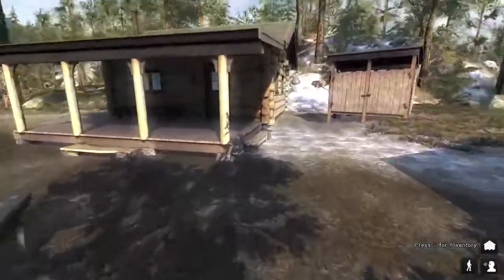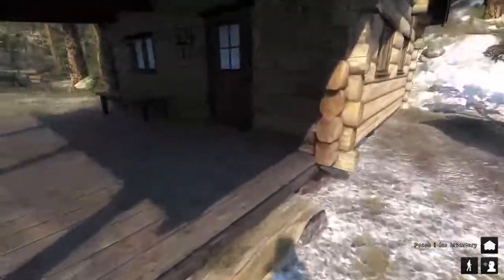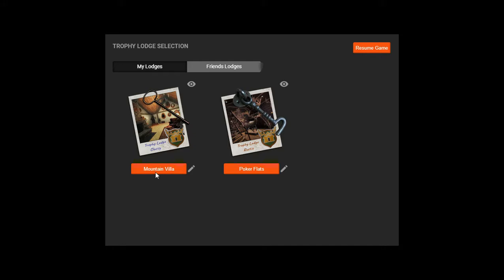I have two lodges right now, they're not full by any means. You walk up to the lodge — there's a trophy lodge. I've got one called Mountain Villa, it's a classy style, then I have one called Poker Flats, it's more rustic. We'll go in Poker Flats first.